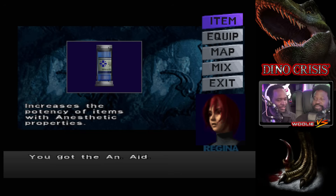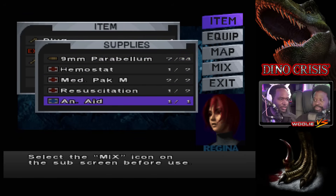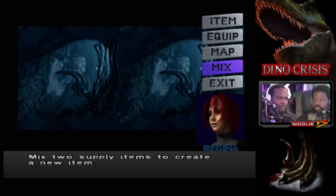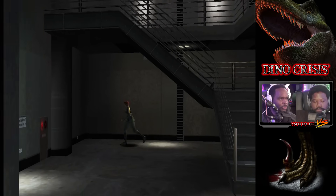Anesthetic aid — increases the potency of items with anesthetic properties. Select the mix icon on the subscreen before use. Mix, mix, mix. Anesthetic aid, when combined with another one, gives you ADL plus. There's a whole bunch of letters you can craft, like small, medium, large type of thing. I think it's for nappy time ammo.